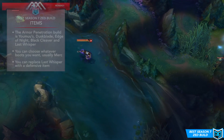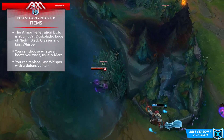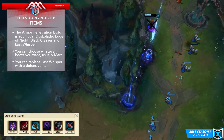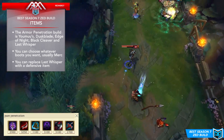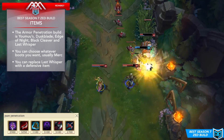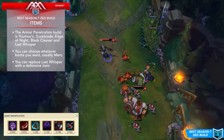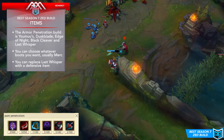Now let's talk about the item builds for Zed — there are definitely a couple. The first build I call the pure penetration build. This is what I usually play on the PBE, because I'm a huge fan of armor penetration stats — in this case lethality — so I made a build that revolves around that. Before diving in, I want to focus specifically on Duskblade of Draktharr and how it works now.